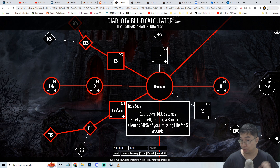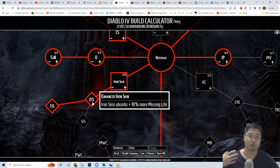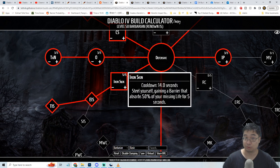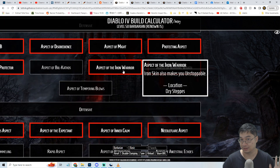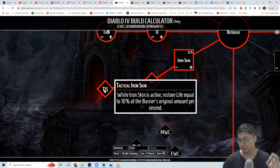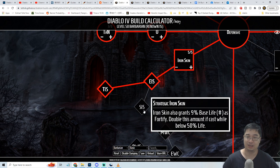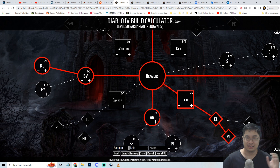The second defensive skill, Iron Skin, is also valuable. We'll aim for level 5 - Iron Skin absorbs damage based on missing life. I chose Tactical Iron Skin which restores life, serving as healing when HP is critically low. Iron Warrior makes us unstoppable and immune to crowd control while Iron Skin is active. You can optionally double your fortify amount with Iron Skin, but I prefer the healing since Iron Skin is most useful at low HP.